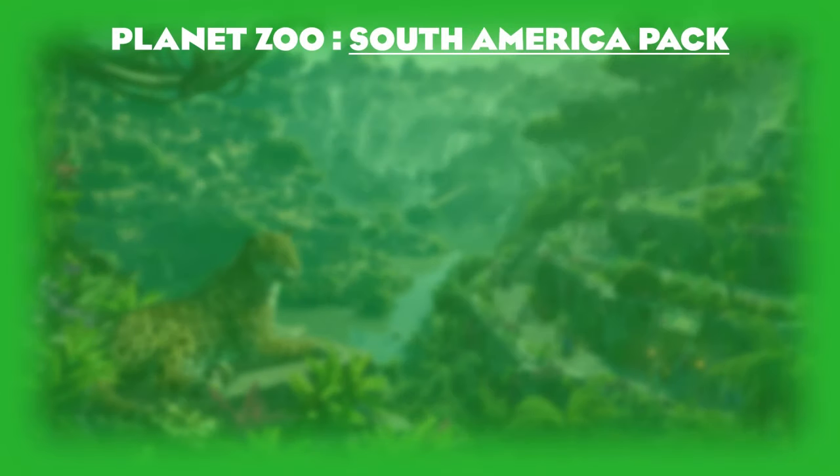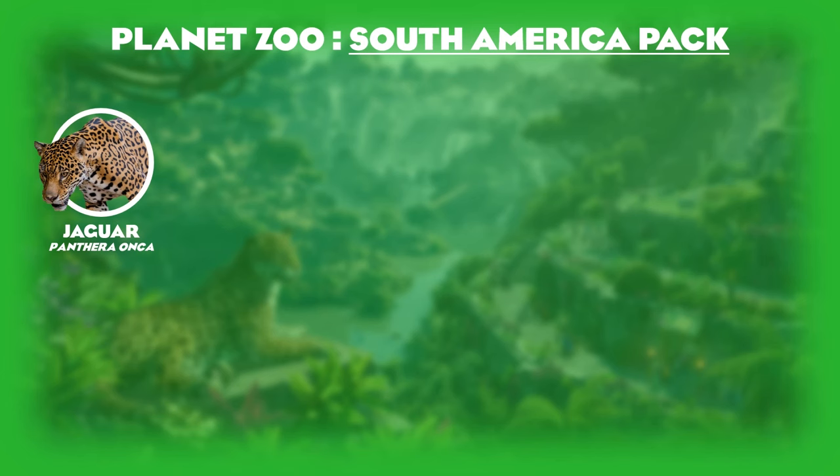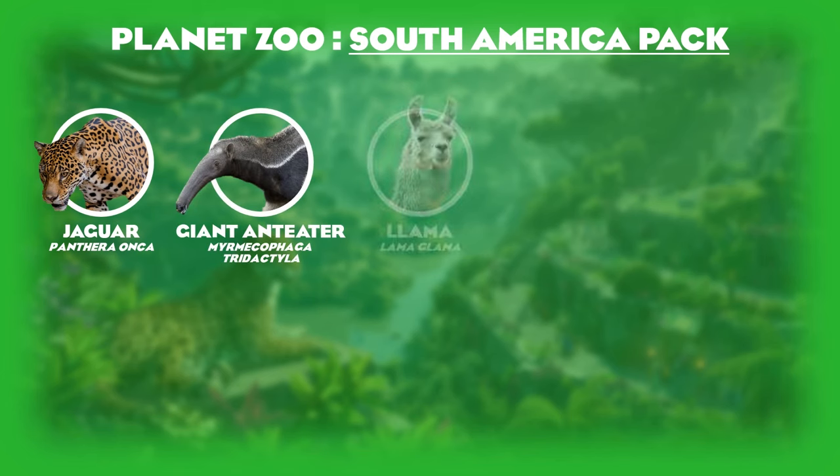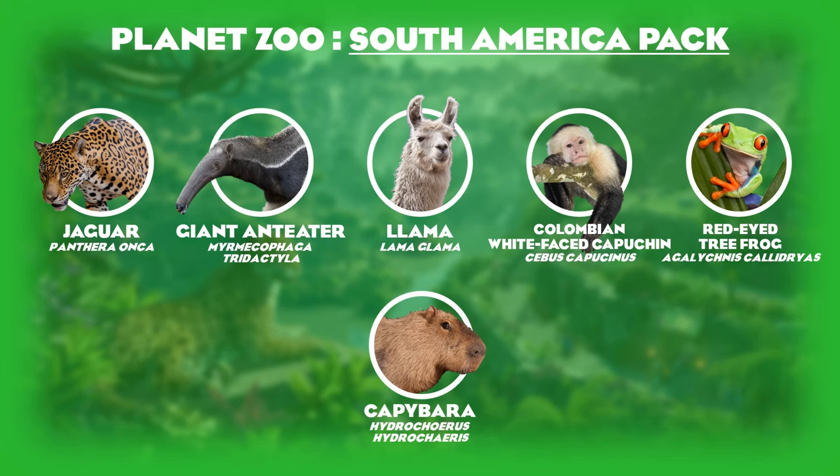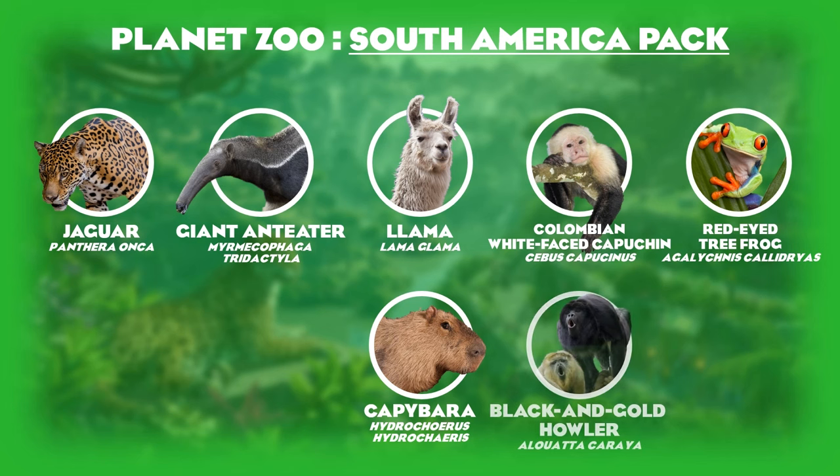The south America pack released with five animals, setting the stage for the scenery pack format: the jaguar, the giant anteater, the llama, the Colombian white-faced capuchin, and the red-eyed tree frog. If I were to change any animals in this pack, I would swap the llama for the capybara — even though we eventually got it in the wetlands pack — and replace the Colombian white-faced capuchin with the black and gold howler monkey.